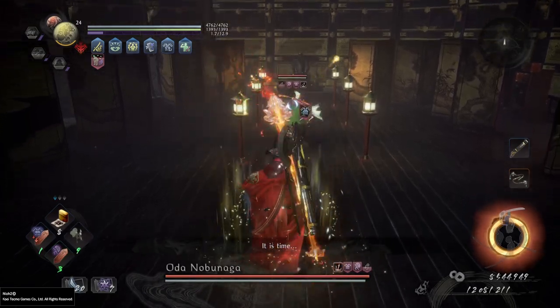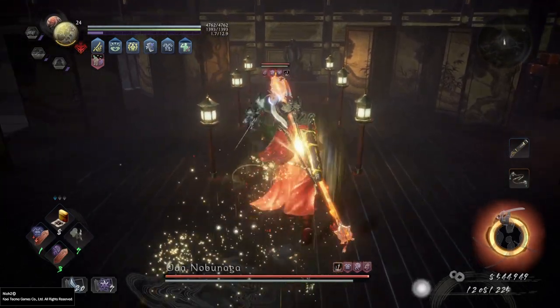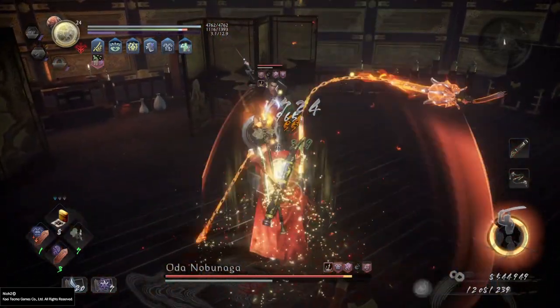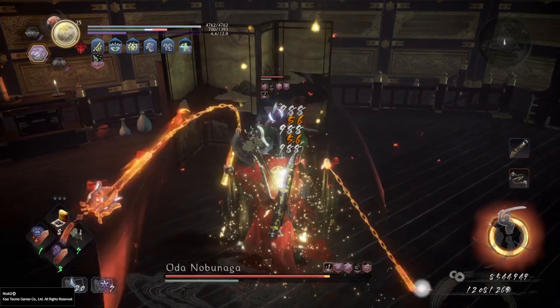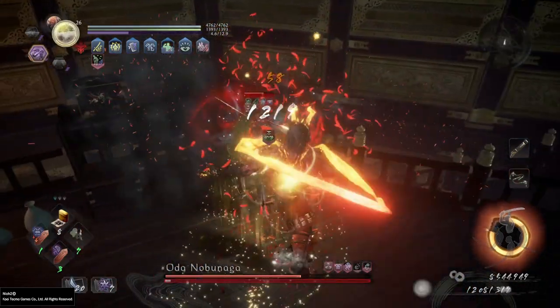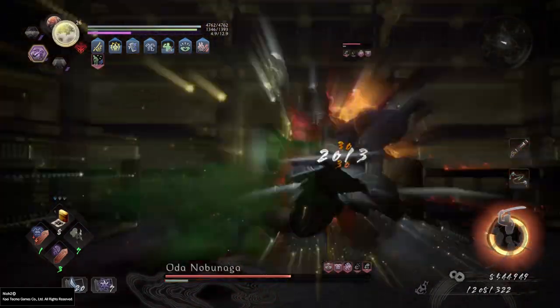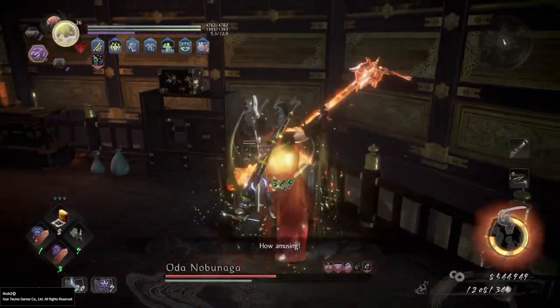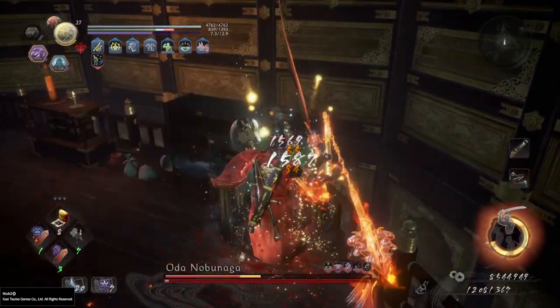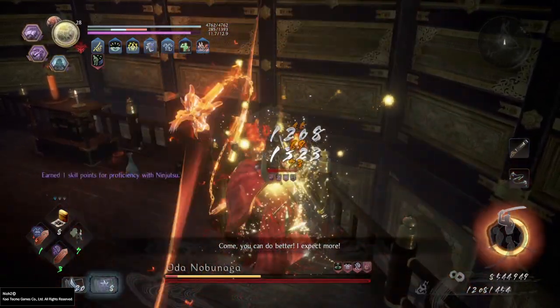Heart should be at 40, or maybe even 50 — I'll leave that to you. Stamina at 36 so that we can wear the alternative secondary set that we use when we are in trouble and need more defensive options instead of offensive ones. With stamina 36 we get encumbrance at 70%. Strength and skill are what they are because of set requirements.